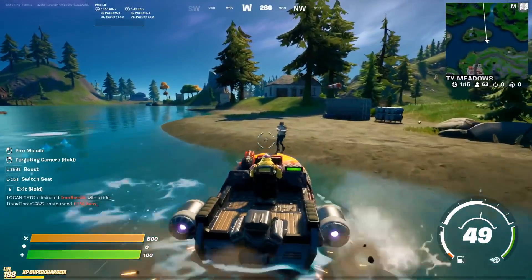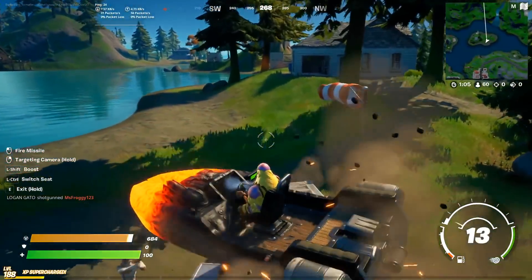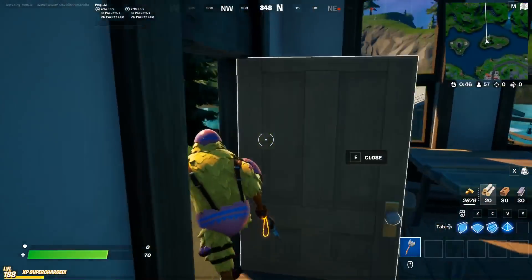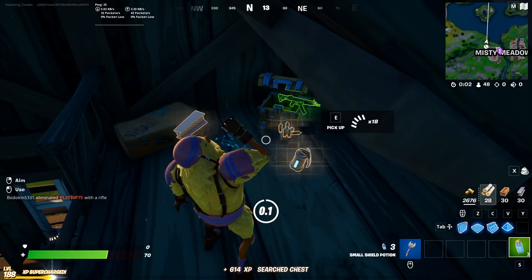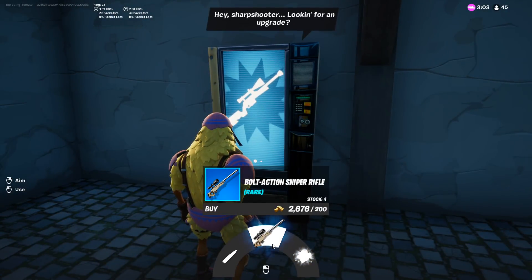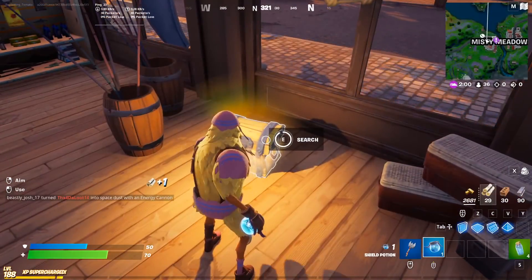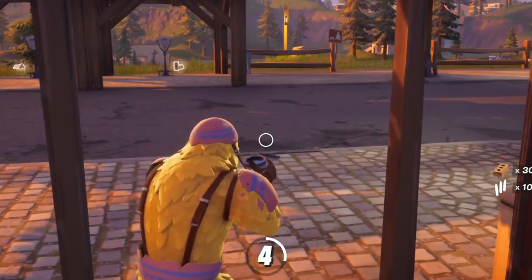Nobody said I couldn't use a boat. I missed — what's happening? How many people are shooting at me? I'm actually taking damage. Would be really cool if I could get a purple weapon. Every chest I open is green! Wait a second — no, it's blue! I'm getting really tired of this, Fortnite. Please! Purple weapon! Yes! Thank you! Finally! That only took eight hours!